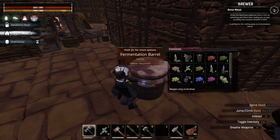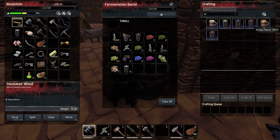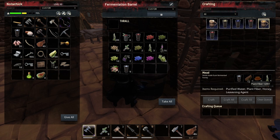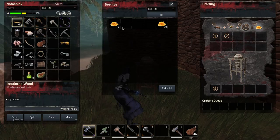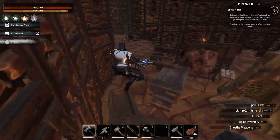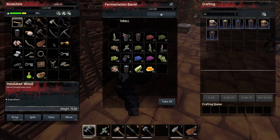Now it wants us to make mead. Here's mead - what do we need? We made honey already, so we're gonna need the honey, plant fiber which we can pick up outside, and we'll throw the plant fiber in there. Let's go get the honey that we just created. Pop our honey in there and let's make our mead.